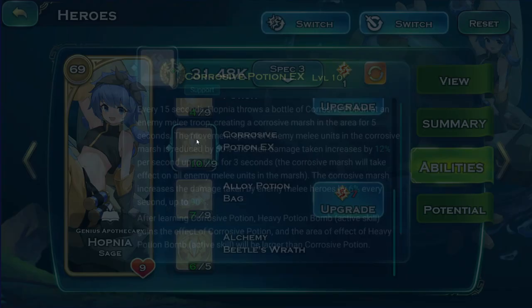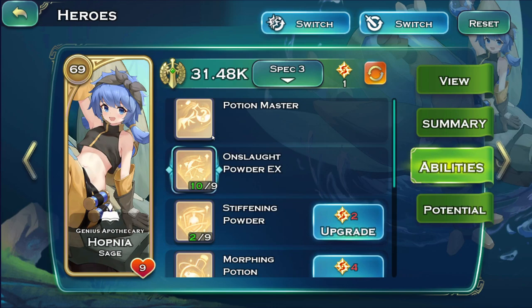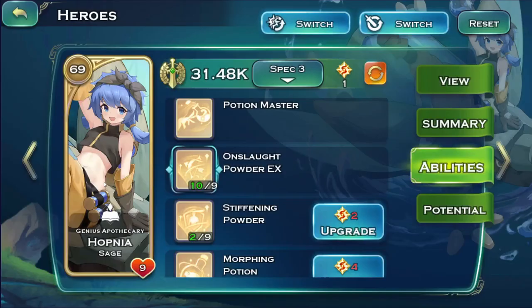The Corrosive Potion reduces movement speed of enemy melee units and increases their damage taken by 12% per second up to 60% for three seconds. It takes effect on all enemy melee units — that includes heroes — and Marsh increases damage taken by enemy melee heroes by 6% every second up to 90%. She throws this particular potion and you can also throw it manually, which procs some of the effects from the potions.